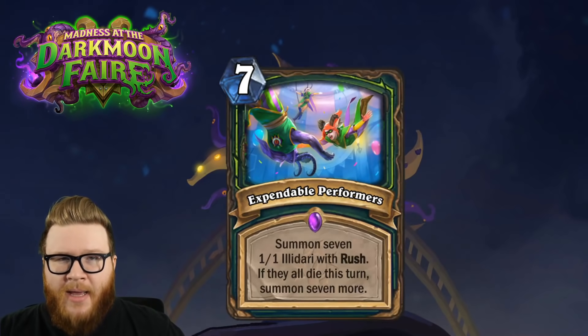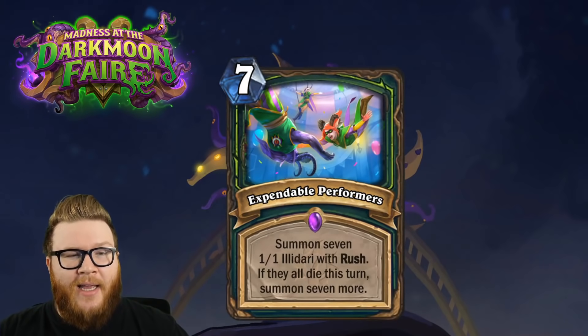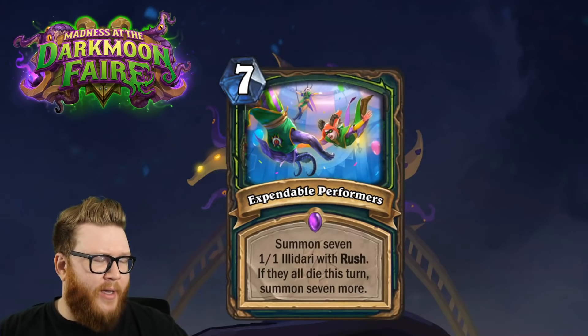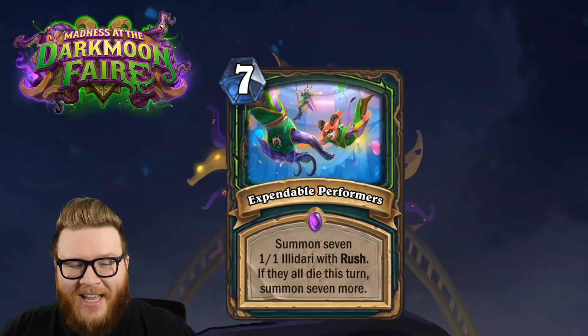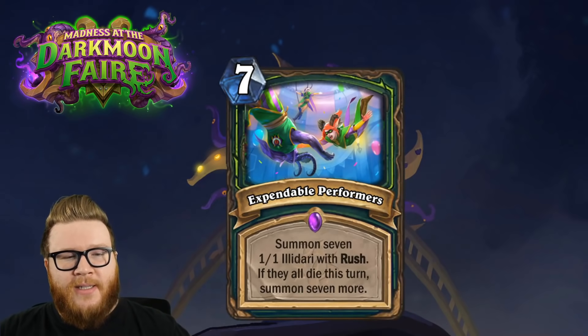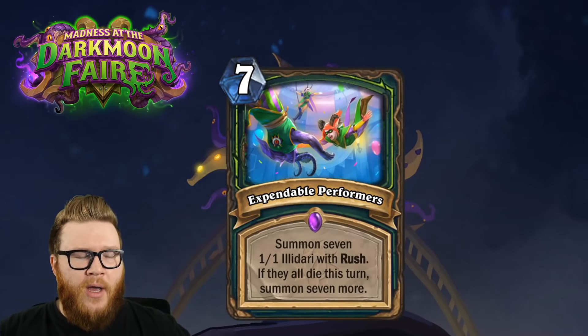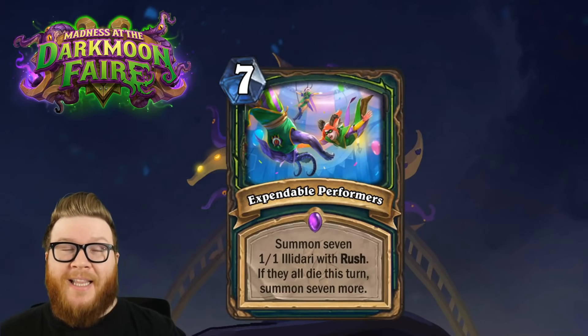Next up is Expendable Performers, a seven mana spell for Demon Hunter that summons seven 1/1 Illidari with Rush. Like previous Illidari summoning cards, this one has a special condition: if they all die this turn, you summon seven more. Presumably that happens immediately, not at end of turn. So if you can trade all of them, this is something like a 14-damage board clear spread across multiple minions - or a 10-damage board clear that leaves behind four 1/1s.